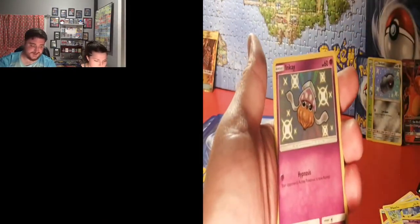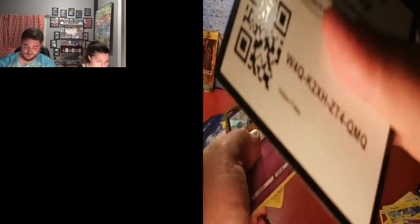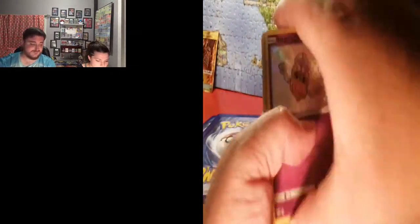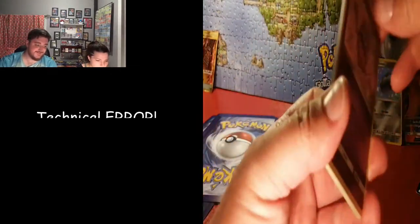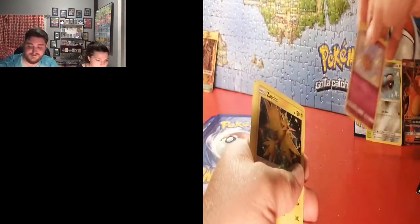We got a baby shiny Inkay and the Zapdos. And I didn't show the code card. Strange Gestion, Charmeleon, Magikarp, Geodude, Claydol, Eevee, Reverse Holo Kangaskhan. All right, I'll be right back — I'm going to go grab one more box. I'm not satisfied.